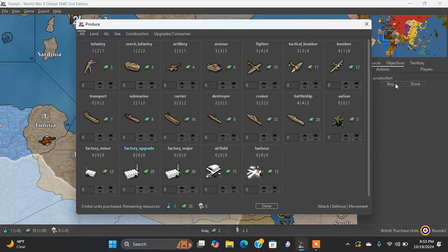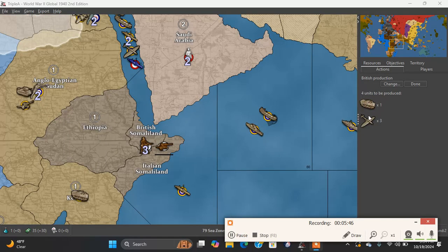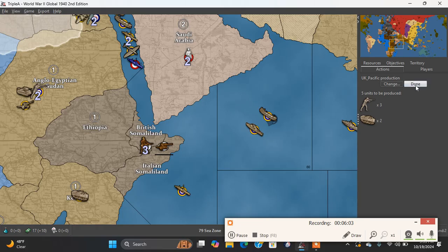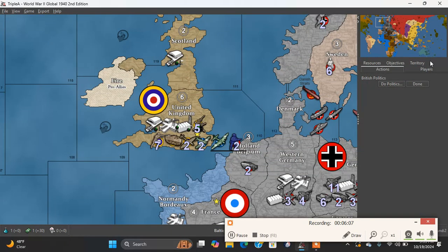Let's go with pausing. We're going to give this a try — three fighters and one mech over here. We're going to go with pretty standard — we'll put those to work. Not going to declare war on the neutrals.